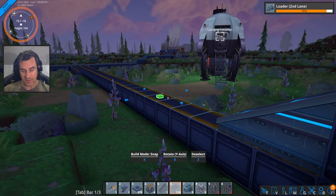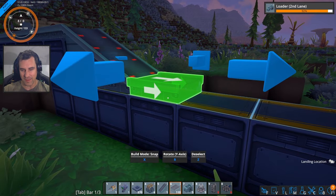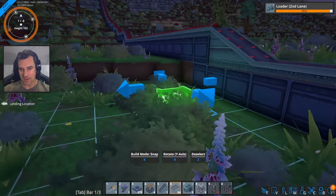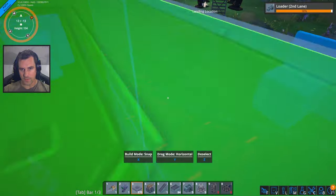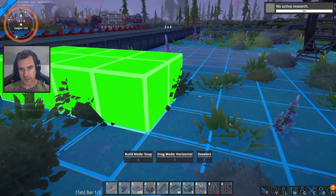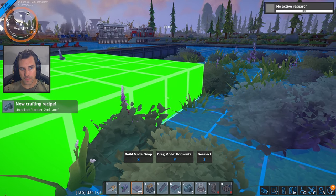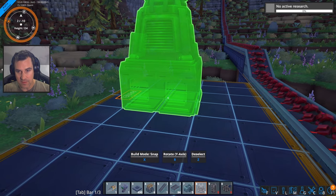We successfully destroyed all of our ramps that we had in our inventory — good job. Let's make some power. Let's take the power over here I think. So that's 4, so this has to be 5 — 1, 2, 3, 4, 5. We got 5 of these things... actually 4 of these things.